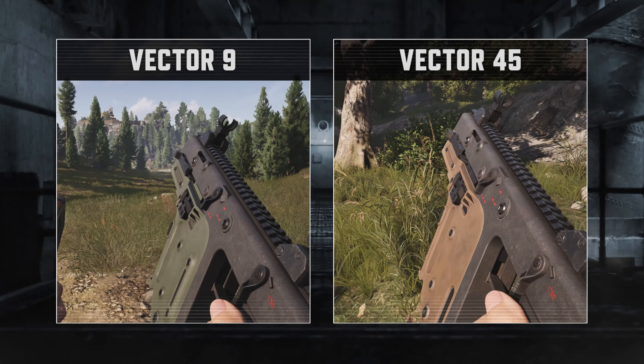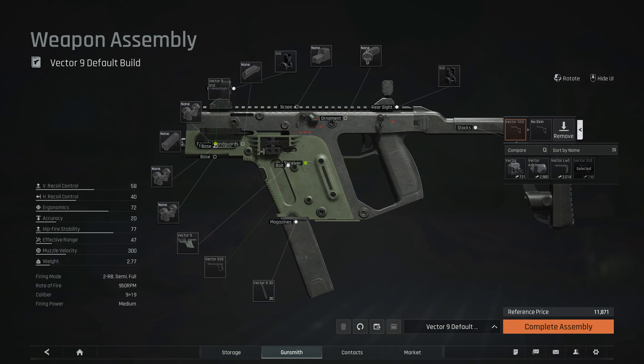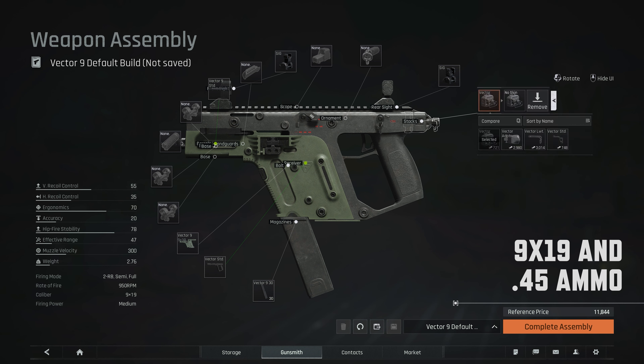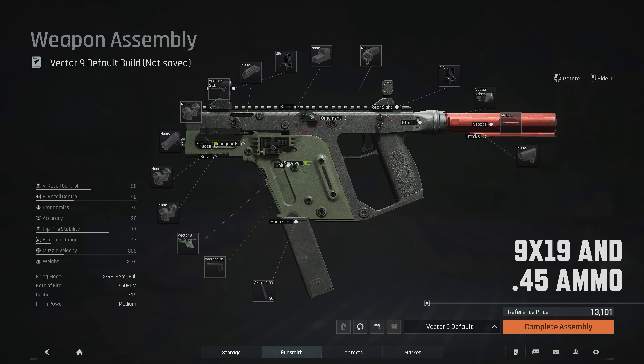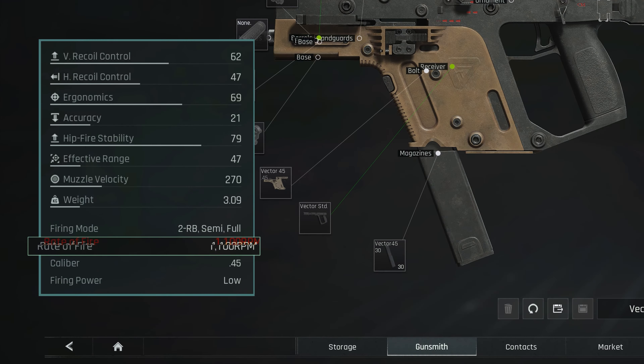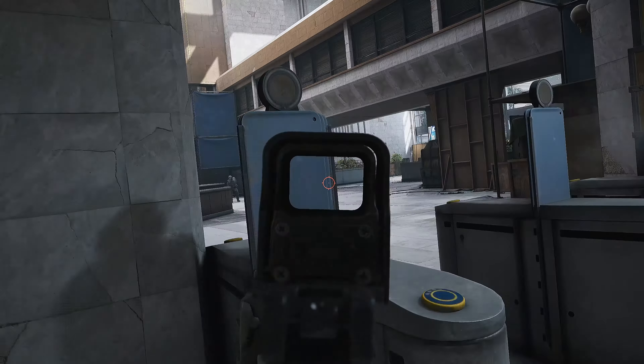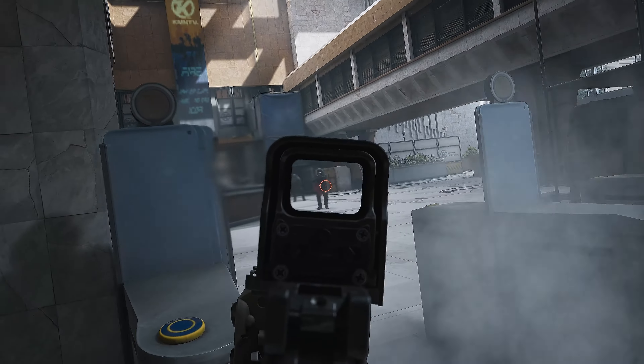The Vector Platform comes in two models — the Vector 9 and Vector 45 — which respectively use 9x19 and .45 ammo. Both models come with decent basic stats and modding potential. The Vector 45 is known to have the highest rate of fire in Kimona. A fully modded Vector can achieve an excellent rating of 90 in both vertical and horizontal recoil.